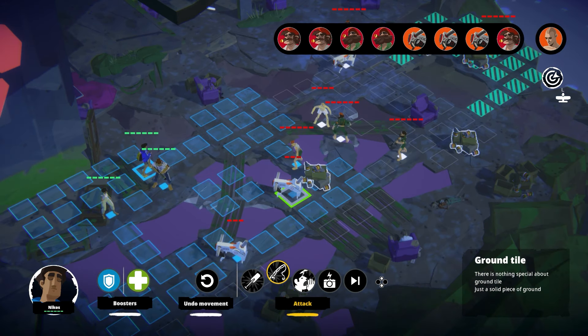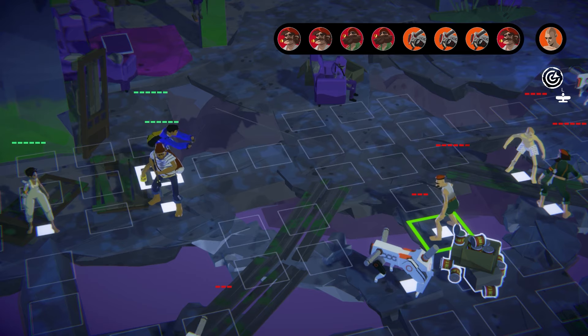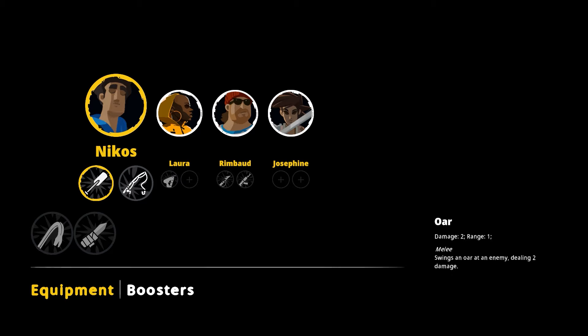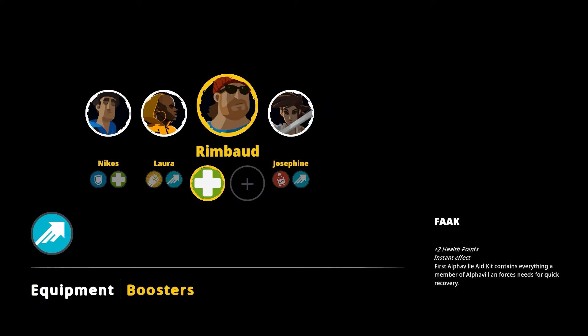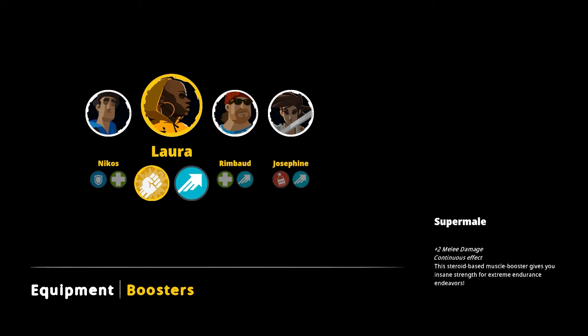Combat is fun, if a little slow to move between turns. That being said, I did notice that the equipment screen is devoid of any sort of control guide. Navigating it and switching between weapons and buffs is vague and often requires some random button pushing. The game does tell you the controls once the first time you open the menu, so you better be paying attention because they won't tell you again, and they're not particularly intuitive.